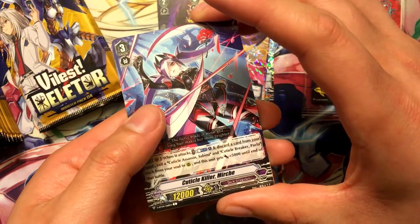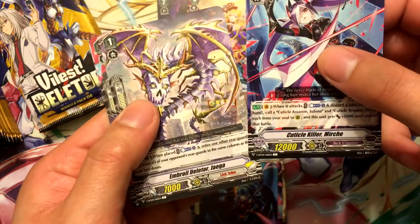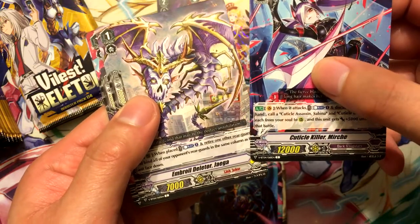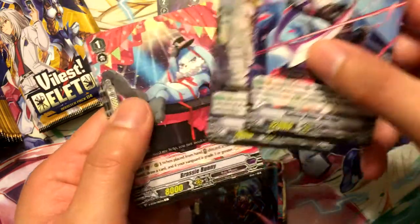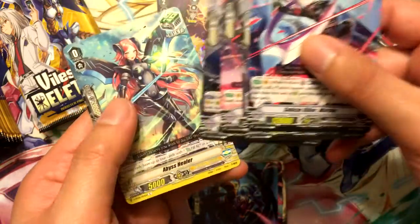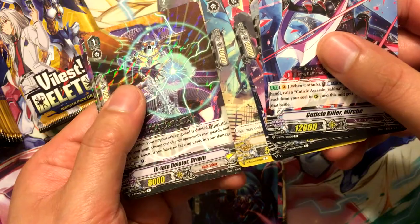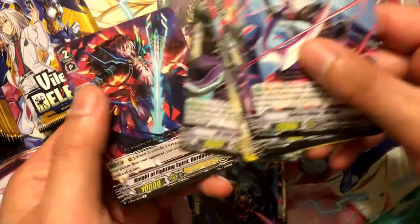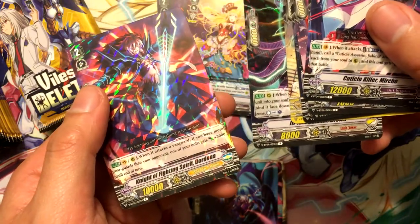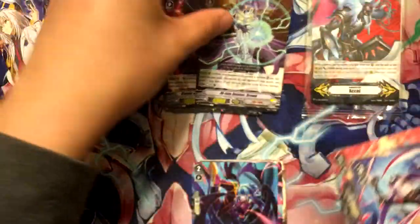Cuticle Killer Murk, Merch Embroid Deleter Jaga, Brassy Bunny, Barbaros, Chimera Vissealer, Ill-Fated Deleter Drown, and Knight of Fighting Spirit Donut. We'll see - looks pretty cool.